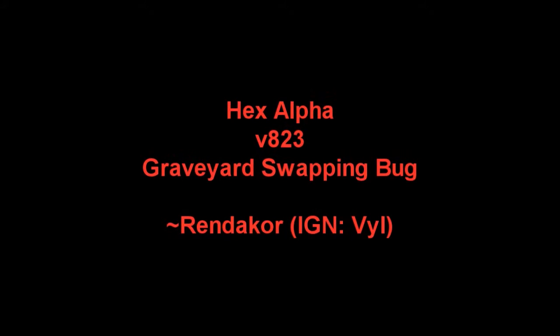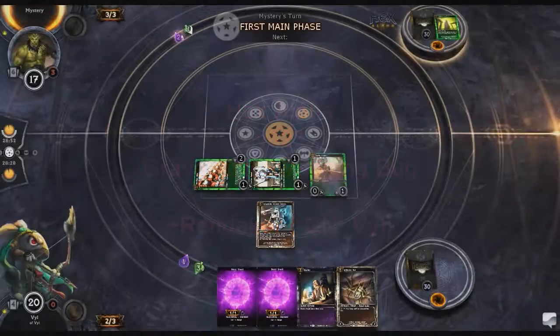Hey guys, Rendakor here, or Vile in-game in Hex, showing off a bug I found last night. When you're forced to discard a card by another player, the card ends up in that player's graveyard instead of your own.